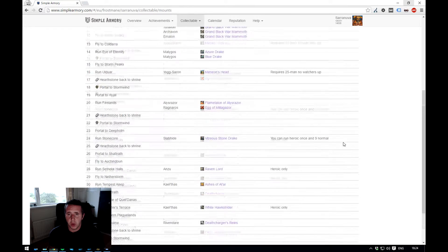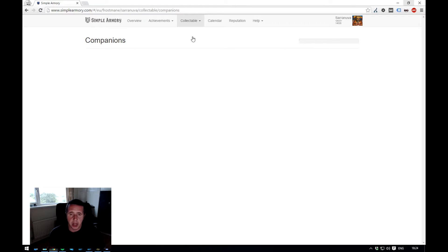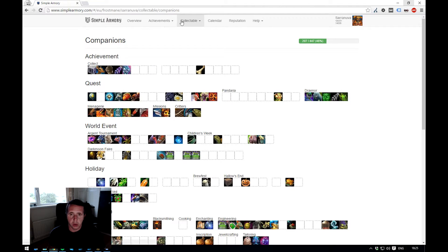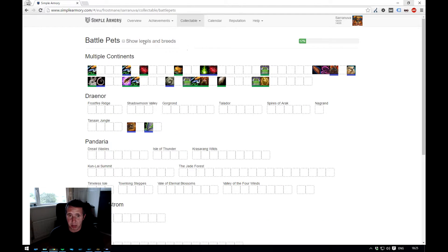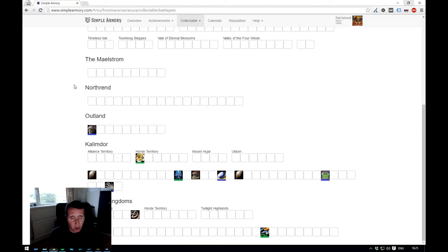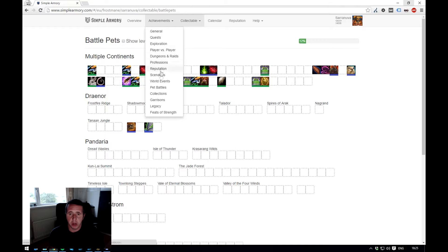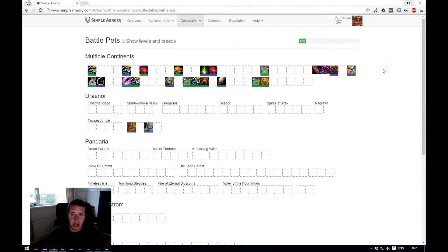However, the website will also show you some companions in the same visual way — what you do and do not have. It's also got the ability to show battle pets, which ties back to step one. This will actually tell you where you need to be in a rough area to actually get the battle pets. I haven't gone and farmed a lot of them — I've managed with just a handful. So have a little look around simplearmory.com and it will allow you to see all of the achievements and collectibles you have and haven't collected.